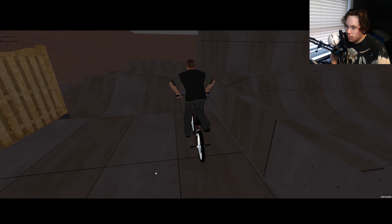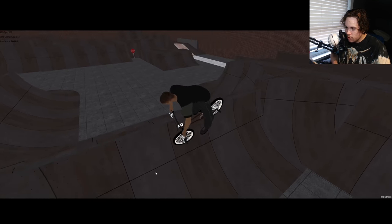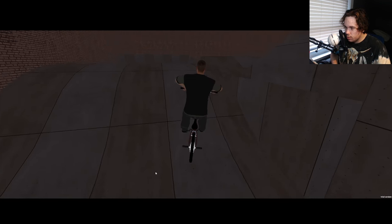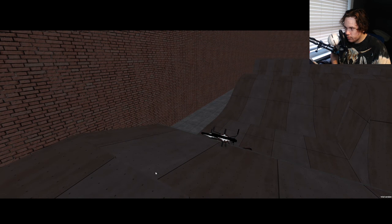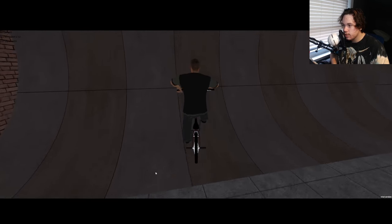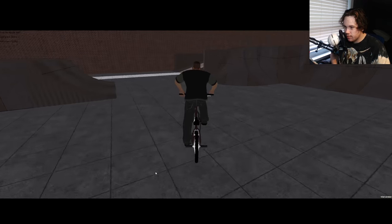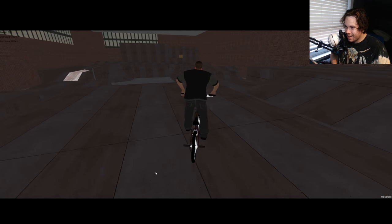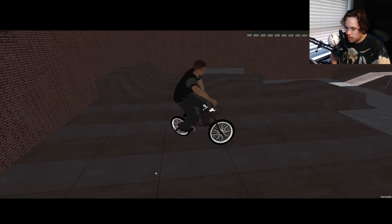Over here is the big step-up where they do tricks, here's the big wall that Dom did that foot jam on, and here's the spine that Vinnie's gonna front flip — hopefully, I don't know, he's got his cast on his leg again. Here are the two big box jumps, and that's pretty much it. The only thing that's a little different is that section right up there. The tuck no-handers in this game are unreal — it really makes me sad they didn't have tucks in BMX Streets, but they will eventually. Obviously the deck of these quarters isn't like this in real life; it comes back about this far and then there's a fence, but I really like this spot.